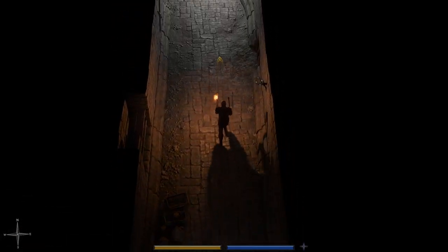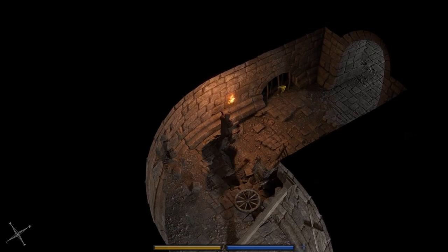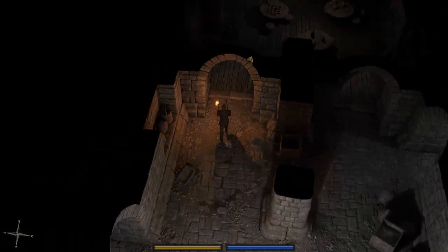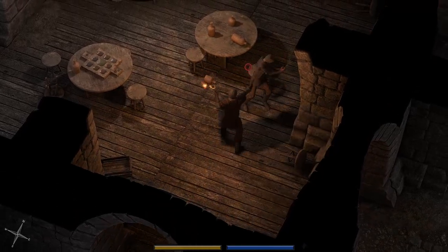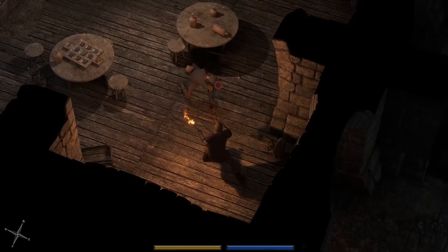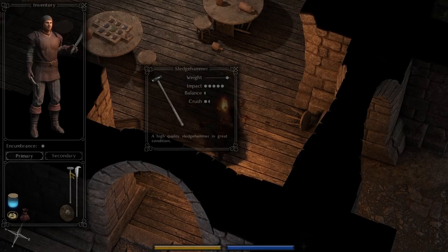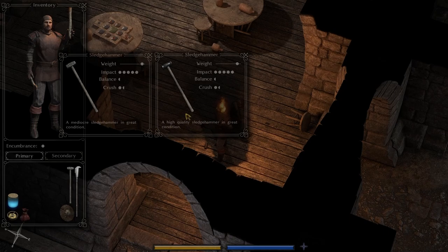Going up here, this is one of the first kind of big areas to loot. Level 2 does have a decent amount of armor to get your character kitted up. I think it's sort of the first barracks area. That one looks nice and shiny - it's a high quality sledgehammer in great condition. We need to do a quick comparison here.